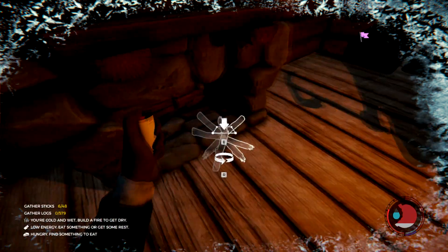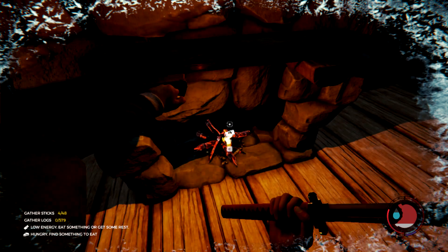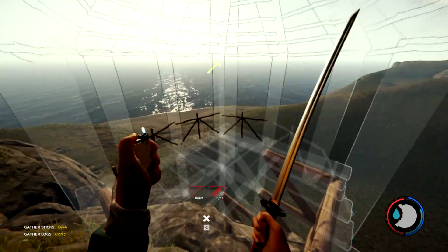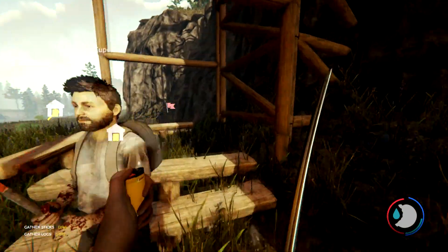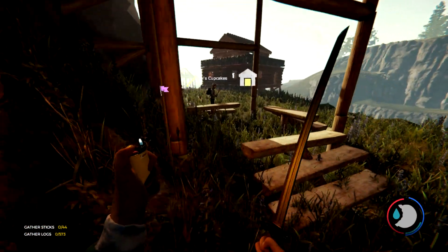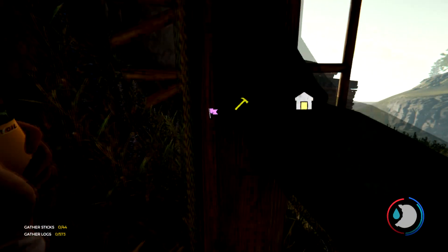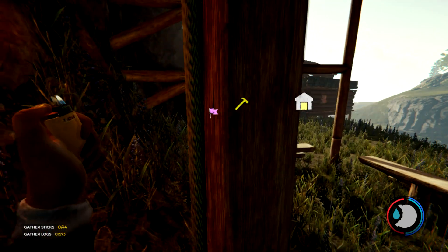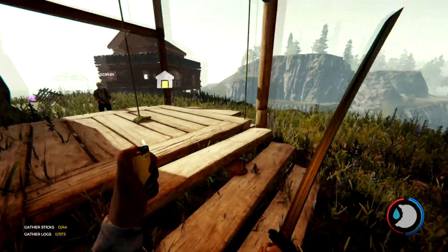I'll build a fire real quick since I'm like freezing. I'm excited for our new gazebo. So here's how — when the elevator is already up there — there's another rope over in this corner and you can press E on this one and bring it back down. Or if you're at the top you can bring it up. So that way if you already got up there and I'm like hey, but now I need to get up — this is how you lower it back down.